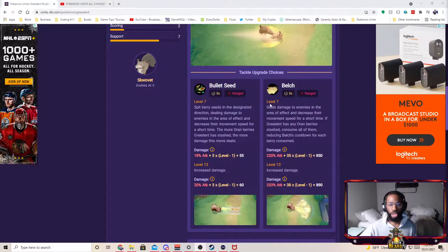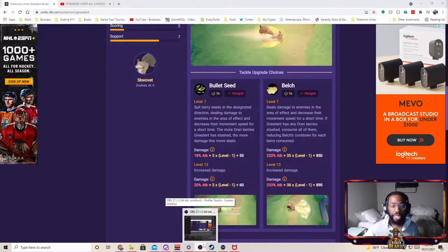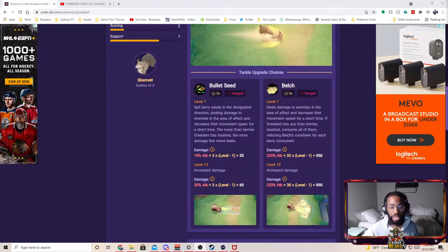Tackle turns into Bullet Seed or Belch. Belch is the better option; Bullet Seed is garbage. Bullet Seed spits berry seeds in the designated direction dealing damage and decreasing movement speed — the more orange berries stashed, the more damage. But that damage is very insignificant unless you have all five stacks. Belch deals damage to enemies in the area of effect, decreases movement speed, and consumes all orange berries, reducing Belch's cooldown for each berry consumed.